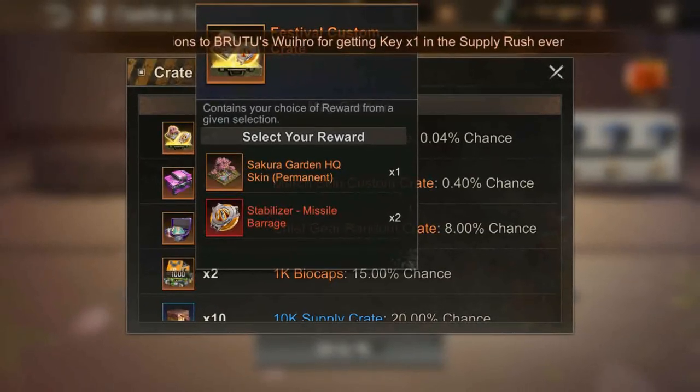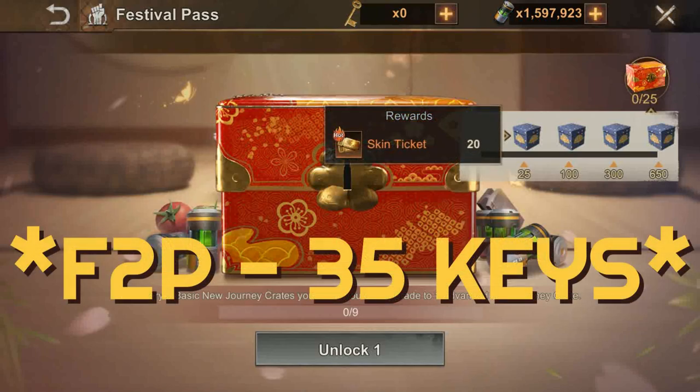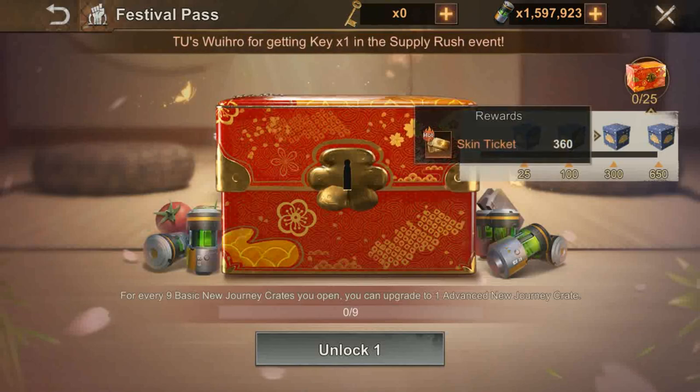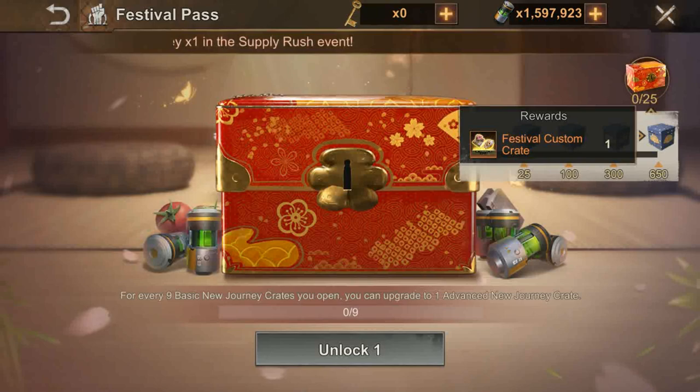The rewards are okay — nothing amazing to scream about — unless you bag yourself the Festival Custom Crate worth $200, which gives either the Sakura Garden HQ skin or two Stabilizer Missile Barrage. With 25 keys from the Supply Rush event you unlock tier level 25 for 20 skin tickets. Spending $9.99 gets you another 20 keys, bringing your total to 45 keys. 100 keys gets the March Skin Custom Crate and 360 skin tickets. Finally, 650 keys guarantees the Festival Custom Crate if you have really bad luck.